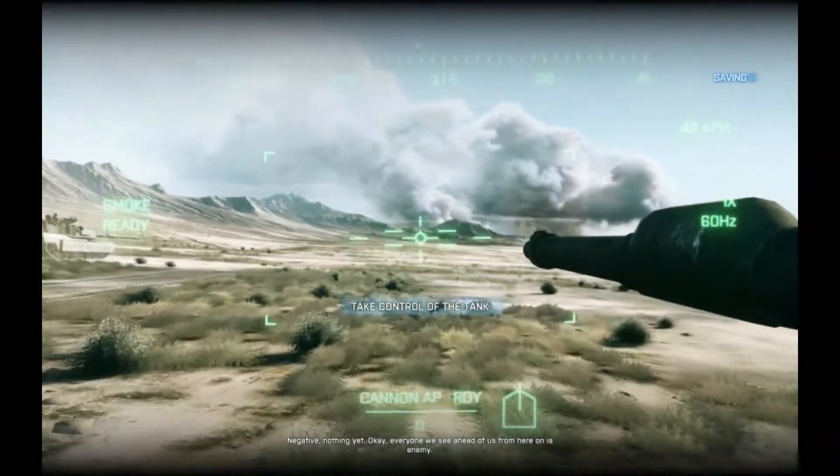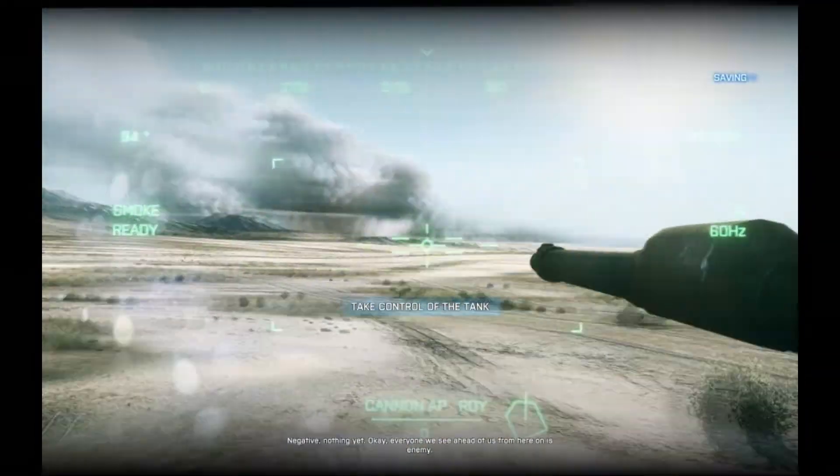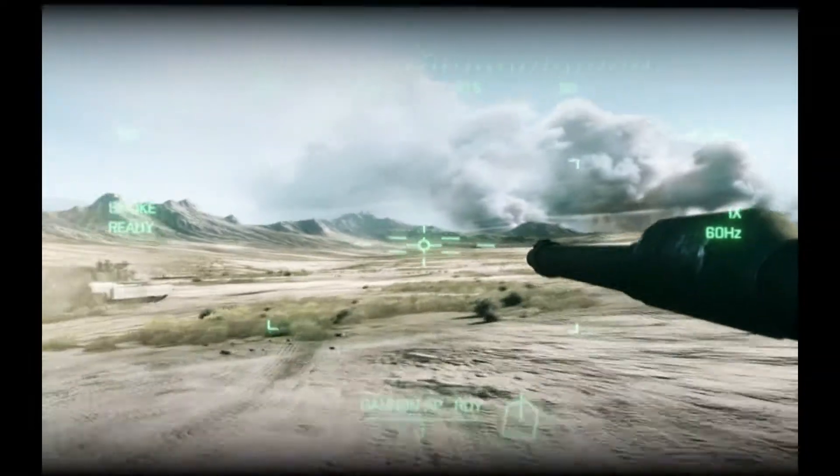Anvil 3-1 and 3-3 individually has the report. Negative, nothing yet. Okay, everyone we see ahead of us from here on is enemy.